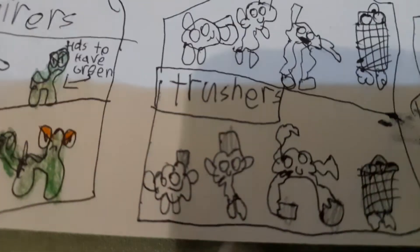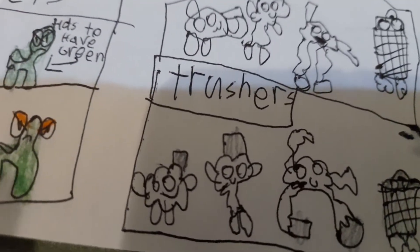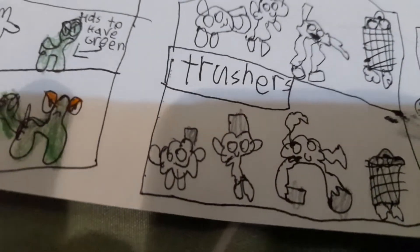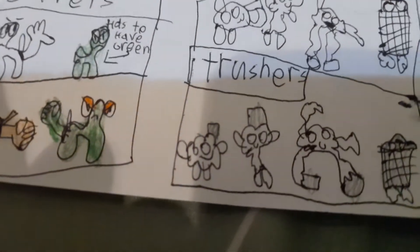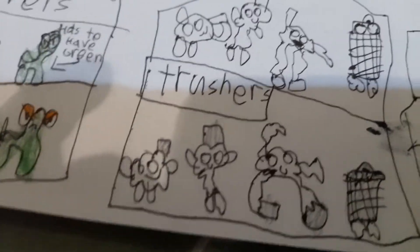Next on the list is Trashers. Trashers can have an evolution. The first one is the smallest one. The next one is a little taller one. The third one is a dancing one. And the fourth one is a trash can.